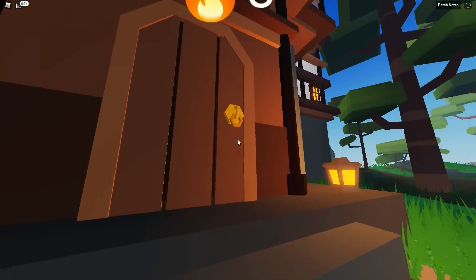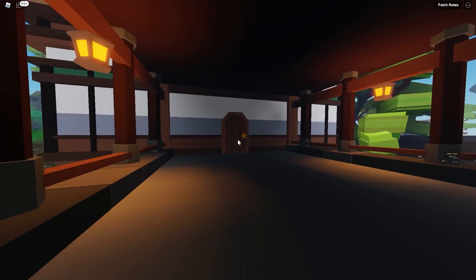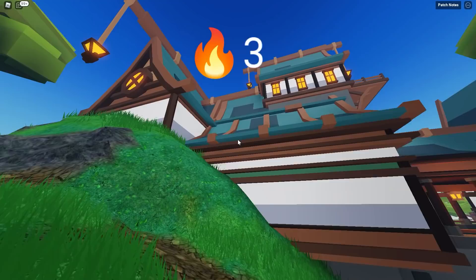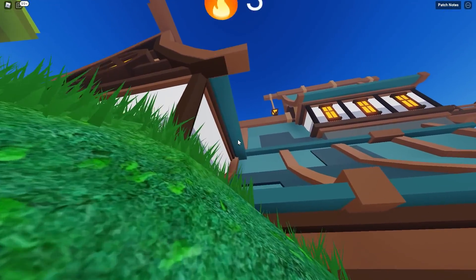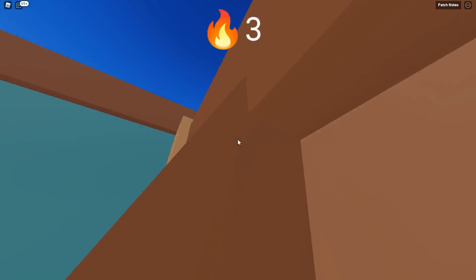Then come to the last house and click on this door. There are going to be two more doors. For the second to last door you have to come up here and click on this door right here. Now for the very last door, come to the very back of the house and start climbing on top of the roof just like this.